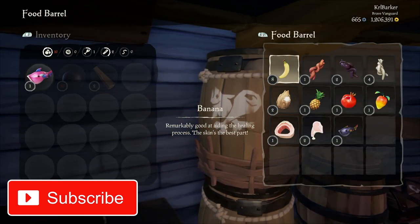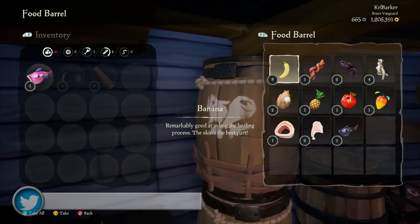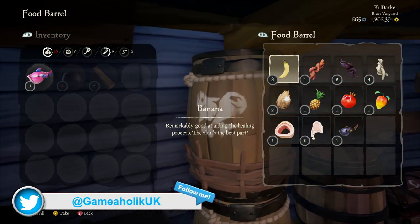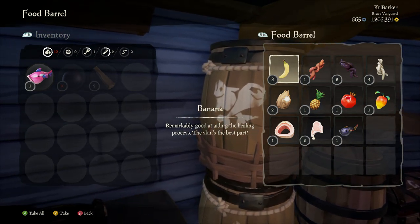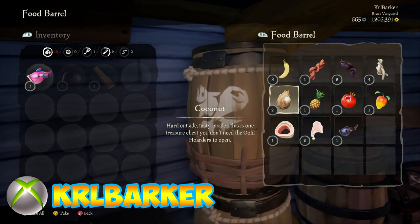We'll cover the majority of them straight away, and then obviously the more risque ones are going to be at the end. So we've got the bananas, which were previously in the game. They've been nerfed a little bit now and they only seem to do about a quarter of health. There are coconuts, which seem to do around about a quarter to a third.